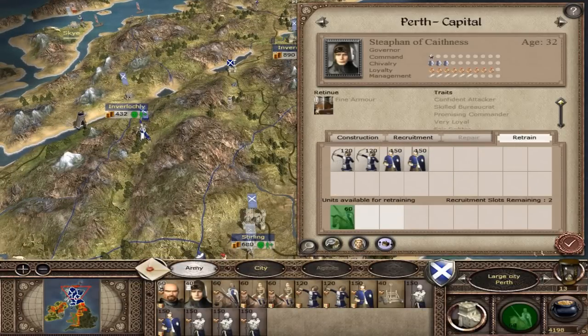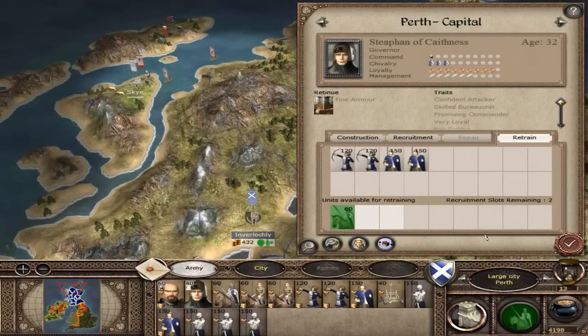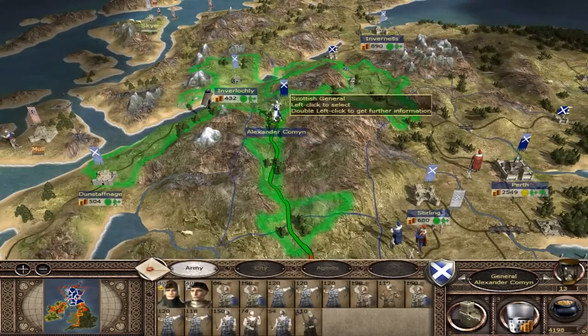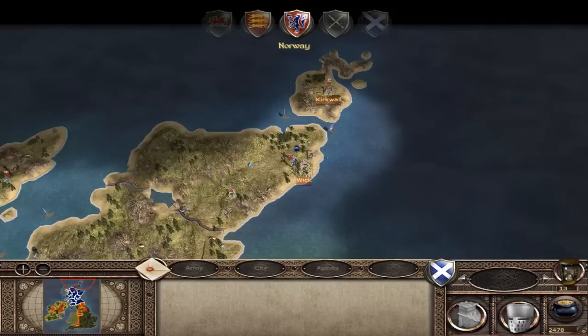Mailed knights. If I lose that force up there I'll be devastated - my armies in the north will be completely shattered. I'll only have Alexander Town. Alexander can help me though. But we're getting there. Let's end the turn again - they're attacking us.